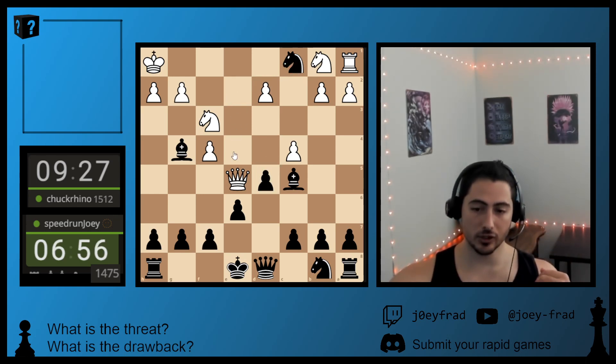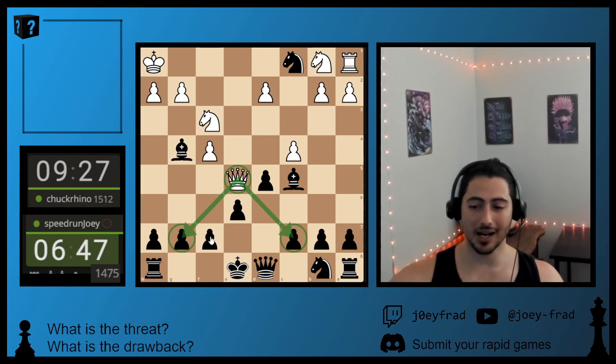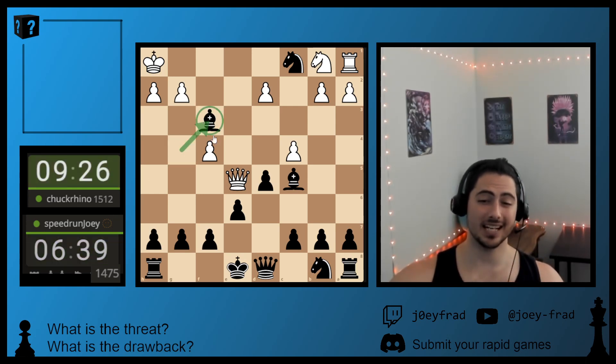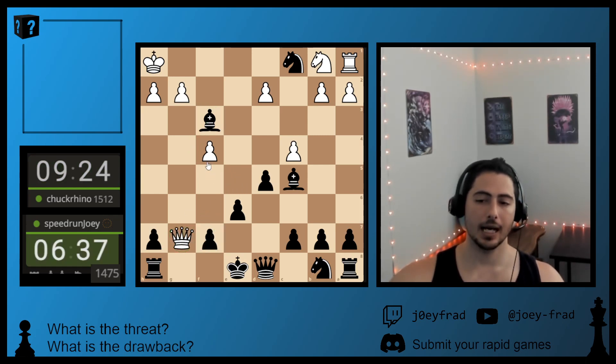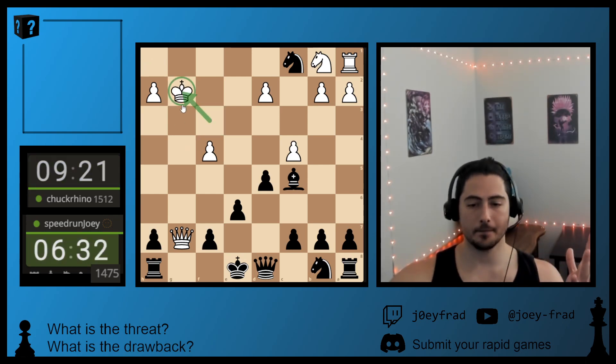He moves his Queen forward to an aggressive square. What is the threat? Well, taking on G7 puts general pressure on my position. But I'm up 12 points of material — I do not care. So I'm going to take his Knight, and he can have my pawn. He takes my pawn — I don't care. I'm going to sack my Bishop for no reason, just to open up his King. Because I'm up so much material.